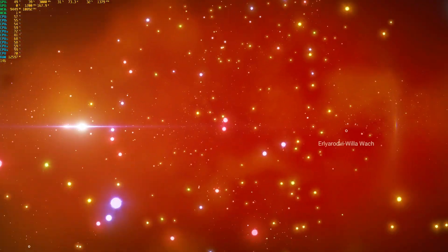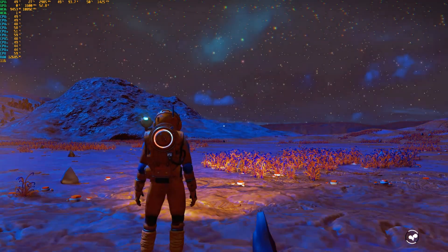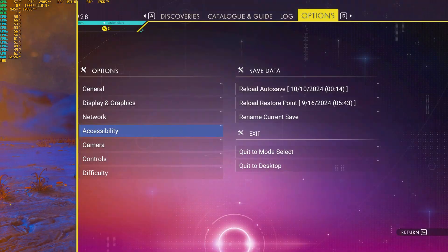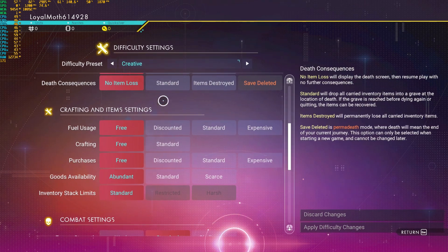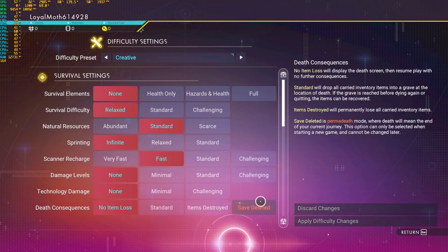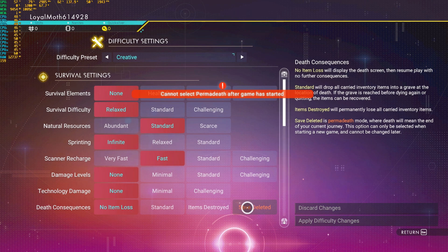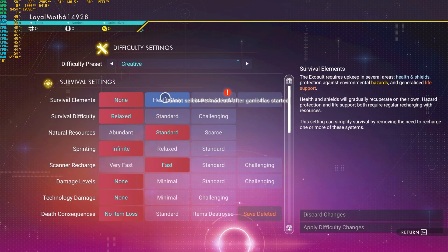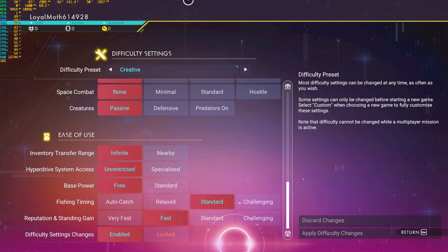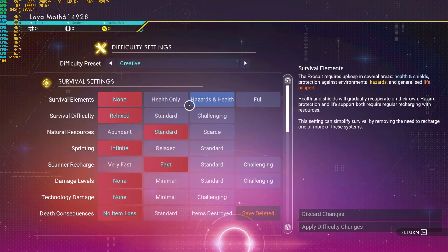That is how the lock settings work. They work based on whether or not you have selected the setting. If you have not selected the setting, you can change all of your settings — unless you are on permadeath. Once you are on permadeath, you'll be locked out of all of the first settings, but you'll have every other setting afterwards to change.